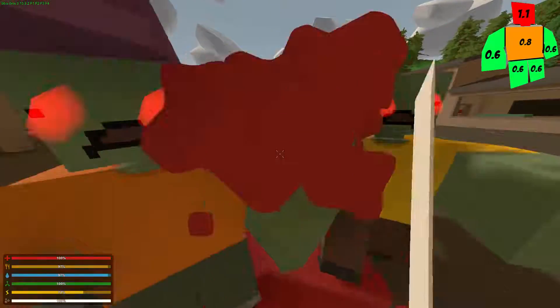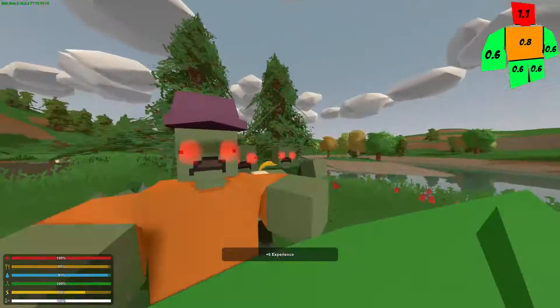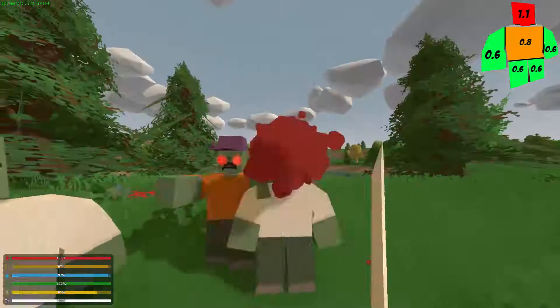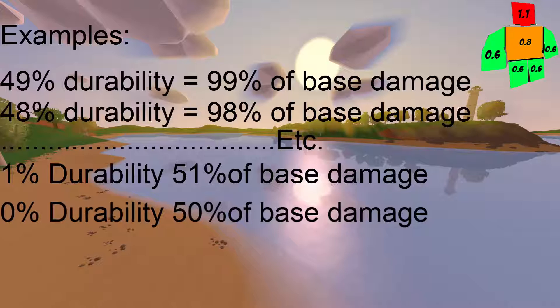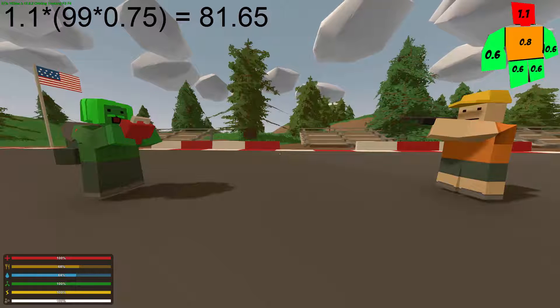Guns do not start losing damage until they get below 50% durability. Once a gun is below 50%, for every percent of durability lost below 50%, it will also lose 1% of damage. So if a gun is at 25% durability, then it will deal 75% of its intended damage. Here, I am shot in the head with a 25% durability Timber Wolf and I take 82 damage, as 1.1 × 99 × 0.75 equals 81.65.